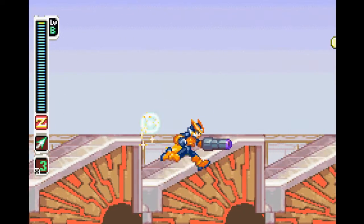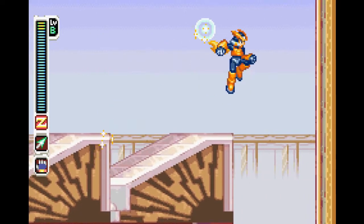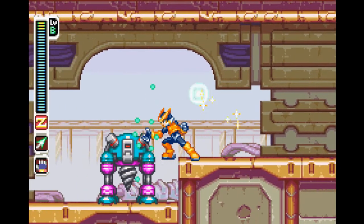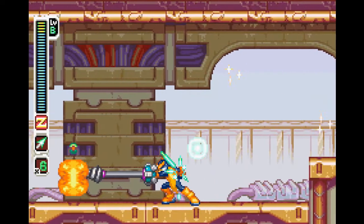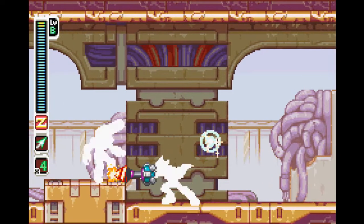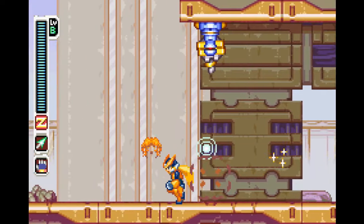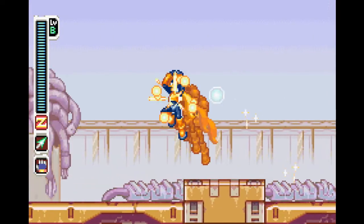This is the first one that immediately comes to mind when I think of what changes with the level. With Fenri Lunaedge — the wolf we took on last part — his stage gets icy, but it's not that much more dangerous. This one can actually be rather dangerous if you're not careful. This is also the first stage we've encountered that has a fairly long miniboss, so I probably should have fast-forwarded it, but I decided not to.